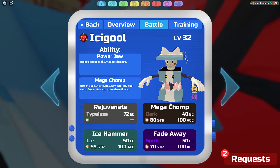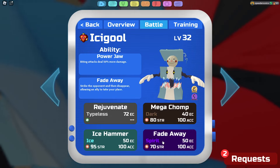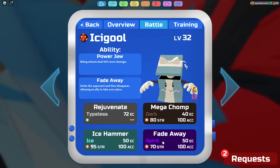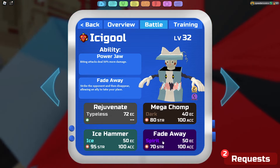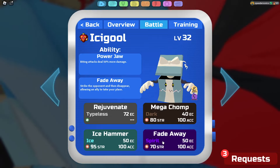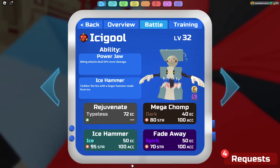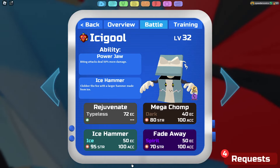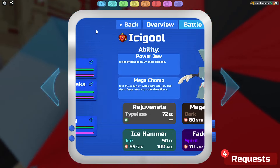You may be wondering why we don't have Chili Chomp if it's boosted by 50%. The reason is because once I Soul Burst, Chili Chomp is going to be weaker than Ice Hammer, and Ice Hammer is just a really strong move in general. I'm mostly going for Mega Chomp to hit Luminami really hard before I Soul Burst. Then we have Fadeaway, which is amazing paired with this Soul Burst ability called Party Trick. What Party Trick does is it sets up Bane of Haste and it is a one-time use, but Icigool's Soul Move also sets up Bane of Haste, so you can effectively get up to ten turns of Bane of Haste.